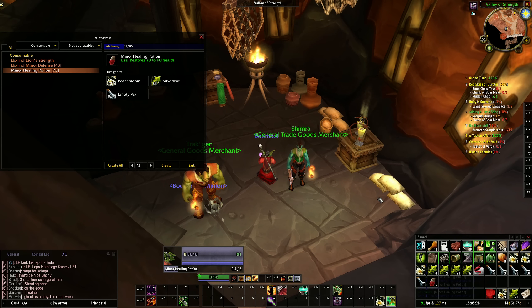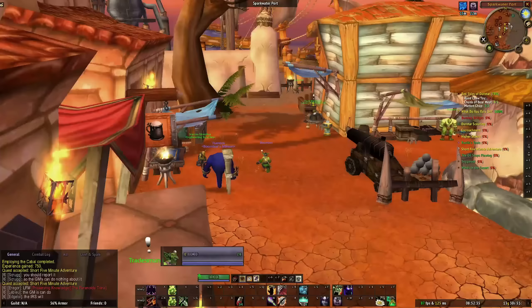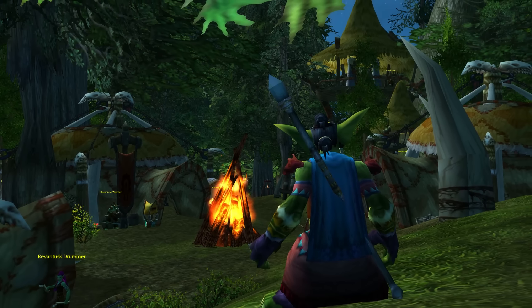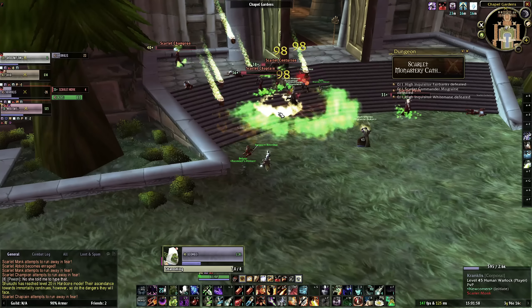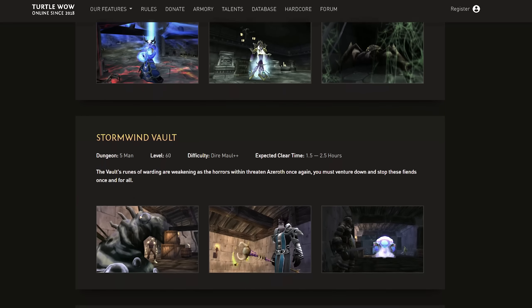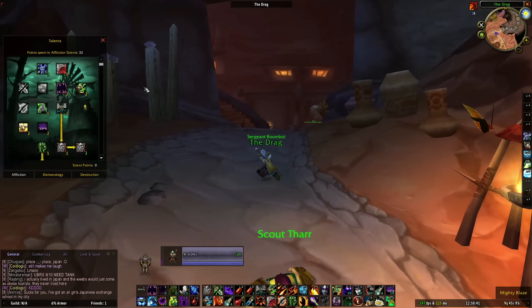We've been doing a series on Turtle WoW, a vanilla-plus server that focuses on taking vanilla WoW and giving it custom changes in line with Warcraft 3 and cut content from original vanilla WoW, plus quality of life changes. In episode one we made our goblin warlock Boom Boy and checked out the starter zone. Episodes 2, 3, and 4 got us through levels 20, 30, and up to level 40. The main goal is doing all of the custom and cut content Turtle WoW has to offer, and in this video we're progressing to level 50.